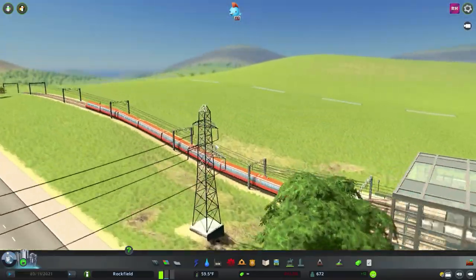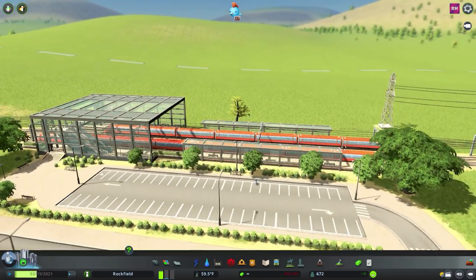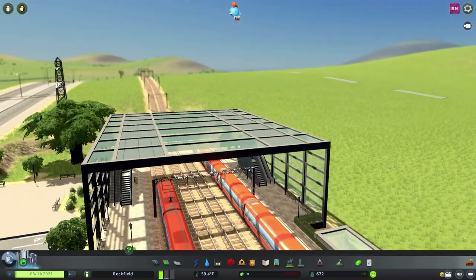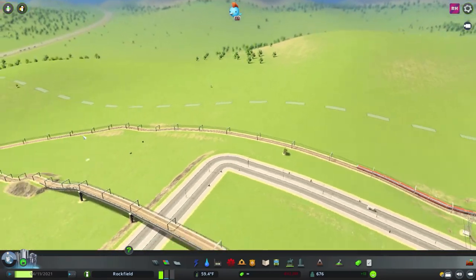Just another twist — and there we go, we've got a train arriving. I did hook up some trains so we can get an idea of what they look like, and I can just see a little escalator working inside there. Love it.